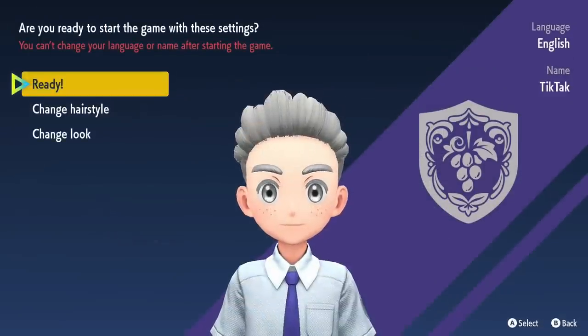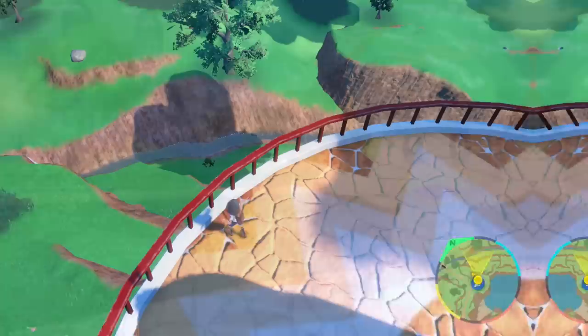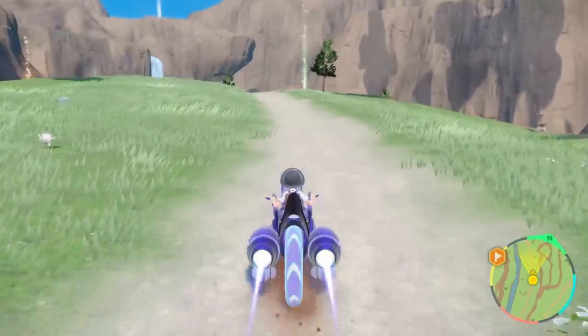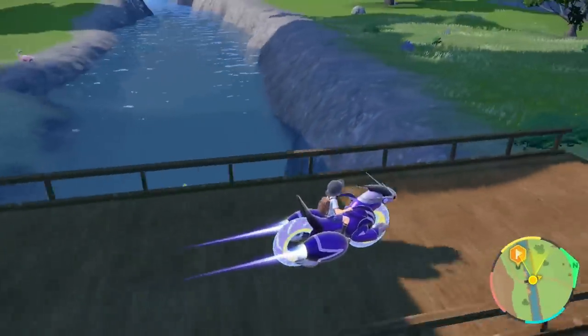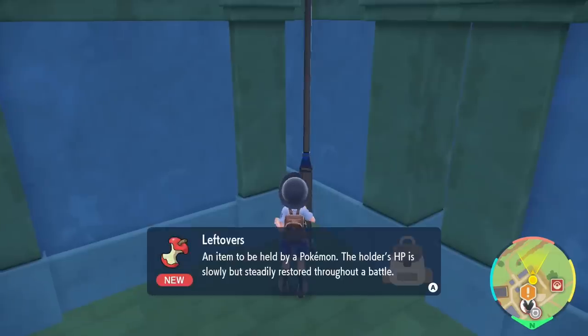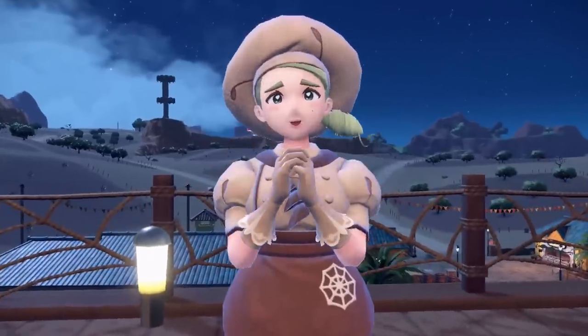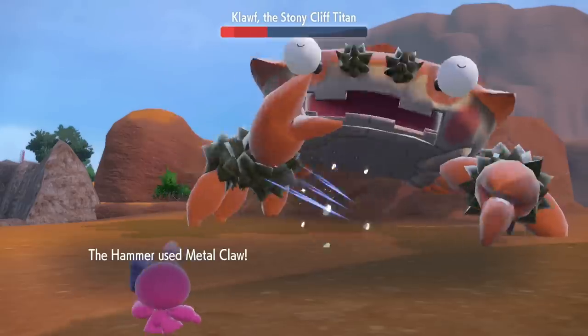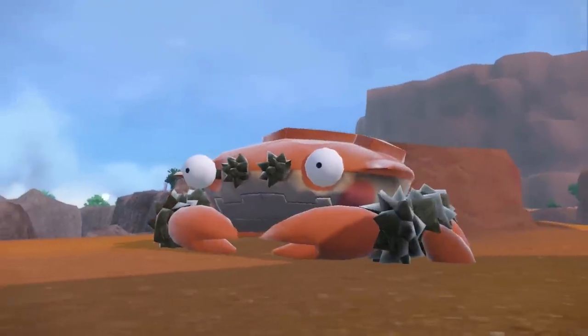We start the game, we grab the duck, we kill the duck, we get a new Tinkatink and a treasure chest, and before I beat Katy and her bugs, we go on a detour to the other side of the map to get one of the best held items in the game: Leftovers. We beat up Katy's Pokemon for the second time, and now we're back to get our revenge.